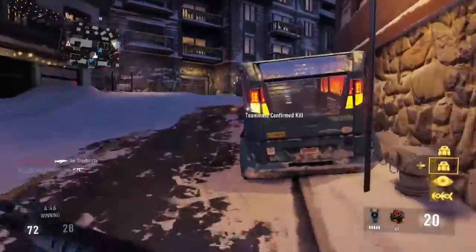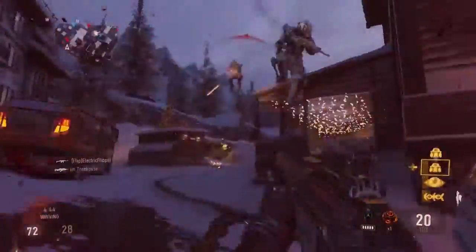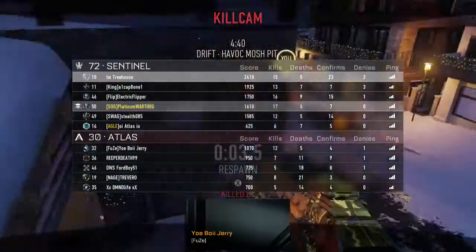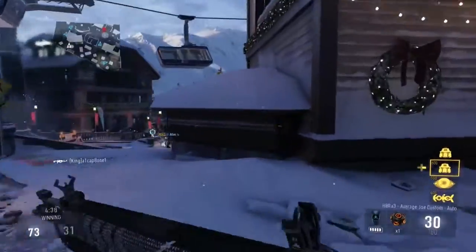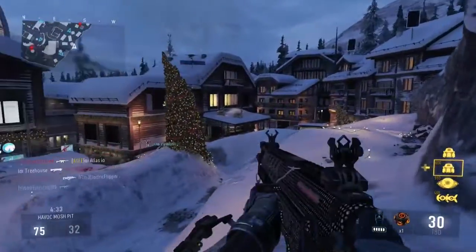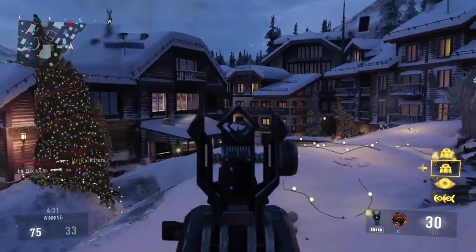The HBRA-3 is a high damage assault rifle with good range and a low rate of fire. However, the first three rounds fired from a magazine fire faster than the rest in that same magazine. Now that we've covered a few basics concerning this weapon, let's continue to the class.